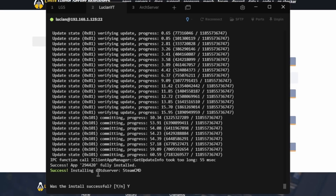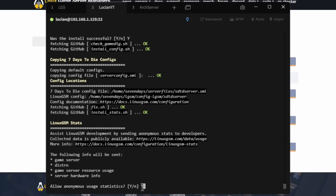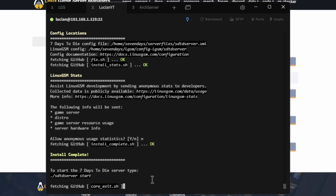Once we see this, the server has installed successfully. It will ask a confirmation — it's automatically set to Y, so just hit Enter. Next it asks if you want to allow anonymous usage data to be sent to Linux GSM. It defaults to Y; if you want to change it to no, just backspace and type N, then hit Enter.